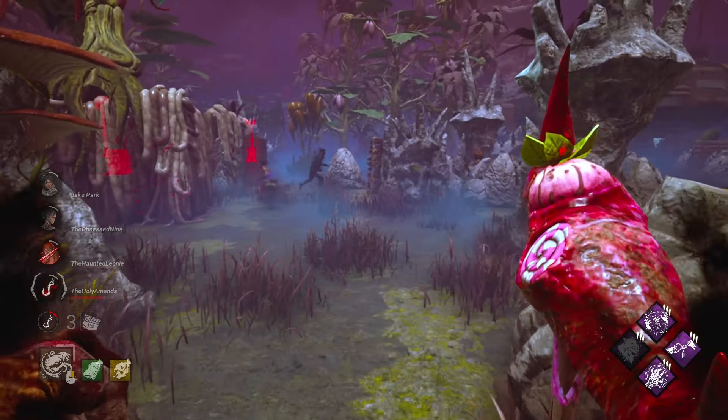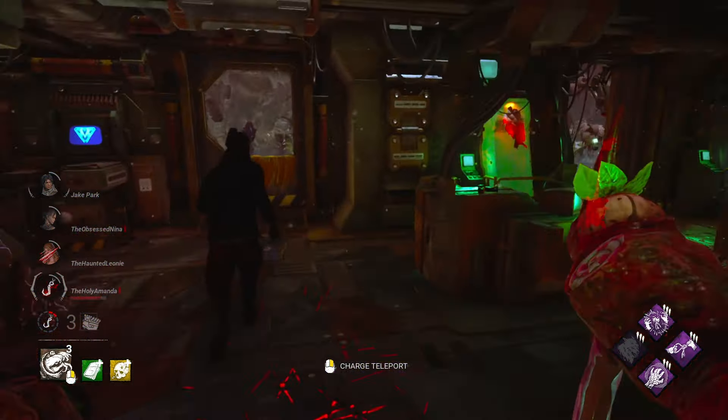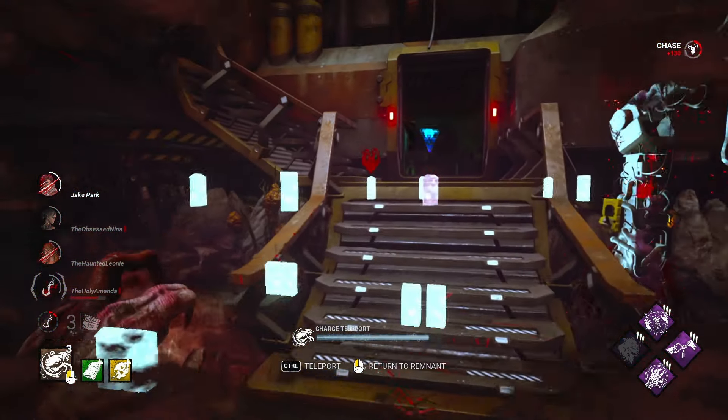We saw a crow fly up. Let's go after Jake, because he's going closer to the hook. He's leaving the hook, though — that's good for them. And that's a hit for Jake. We'll see if he's going to go for the save. Doesn't look like it. Very smart, Jake. Very smart.